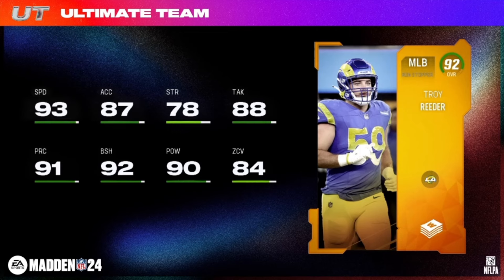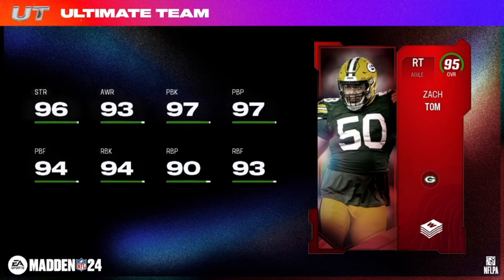Time to get up to Heroes — 95 overall. Starting off with Zack Tom, agile right tackle, 96 strength, 97 pass block on the 95 overall, 6'4", 304 pounds, getting Packers chemistries. He slides in as your Packers right tackle one if you're running a Packers theme team — an upgrade over himself at 90 overall.